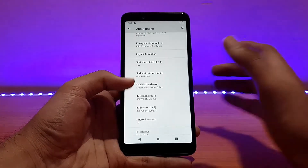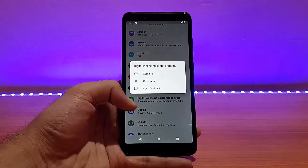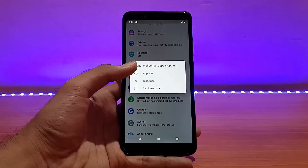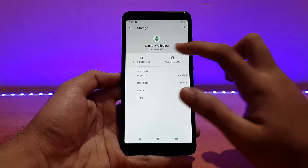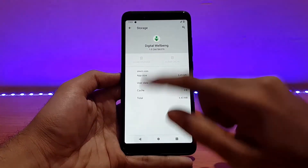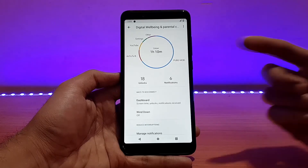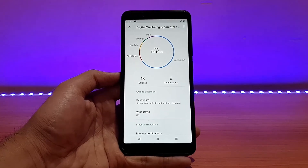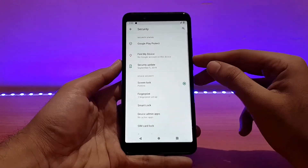Talking about Digital Wellbeing — there is a force close issue. When I first booted the ROM, Digital Wellbeing was working, but now it's not. I tried everything possible, even clearing the storage. As you can see, it's working after clearing, and the recorded part is showing fine, but after a while it will force close again.